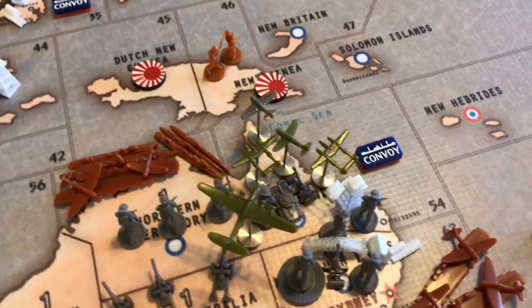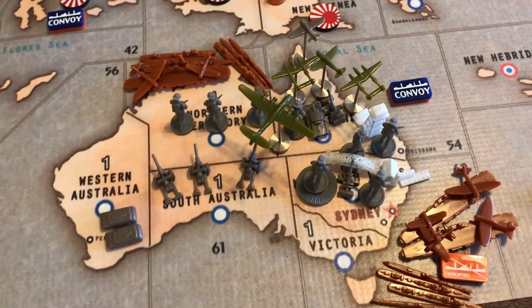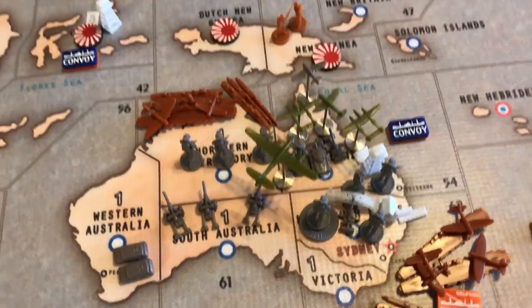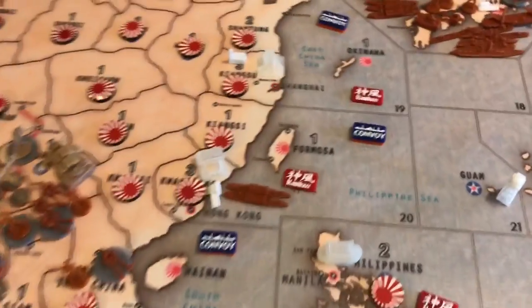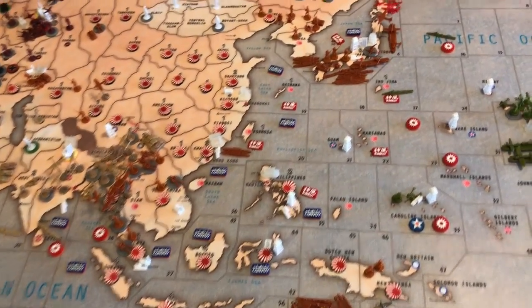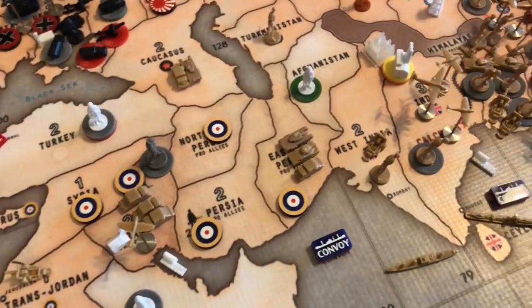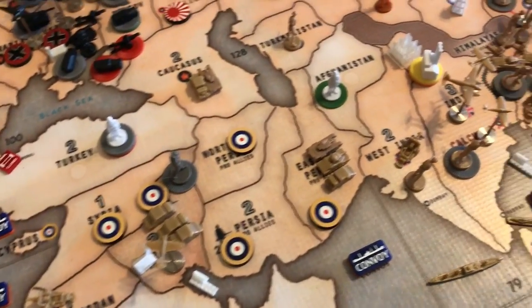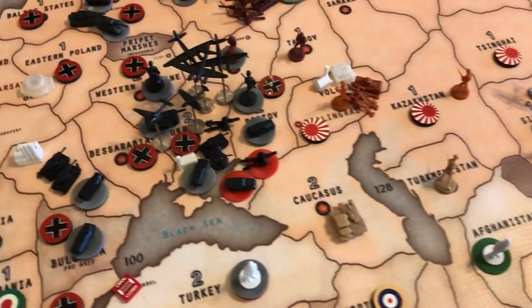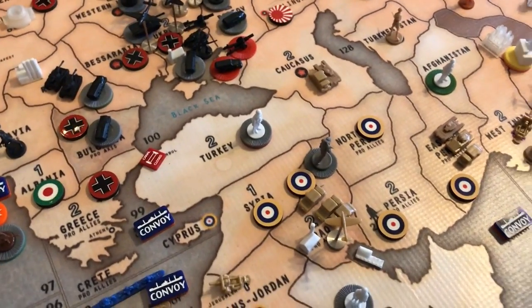I sent my extra Air Force down to Queensland to help him out. Australia is doing an okay job fortifying right now, but all of his transports are over here. You can also see the pipeline of Anzac and UK troops on the way to India, but with the current situation I don't really know what to do with that quite yet.